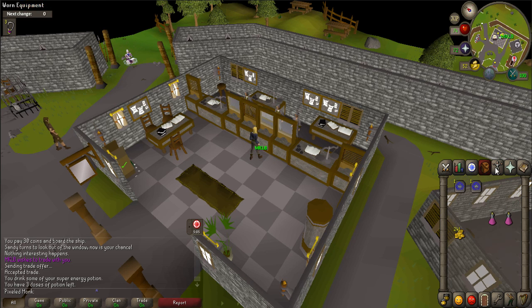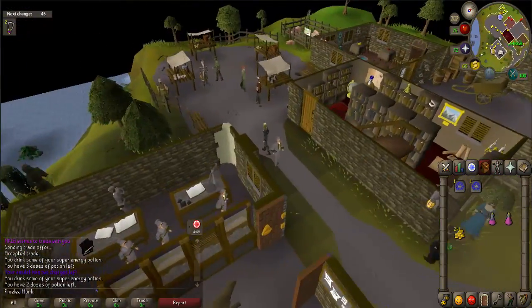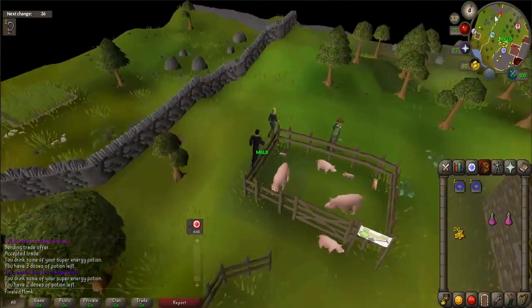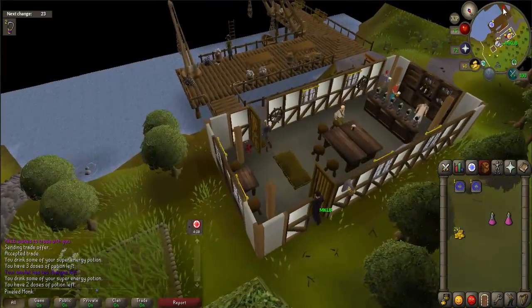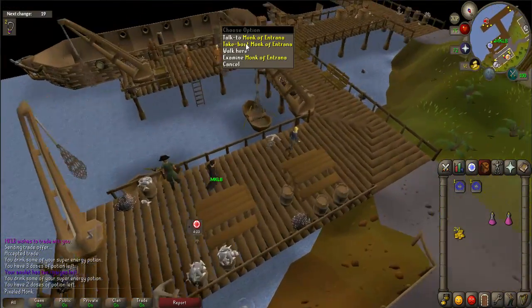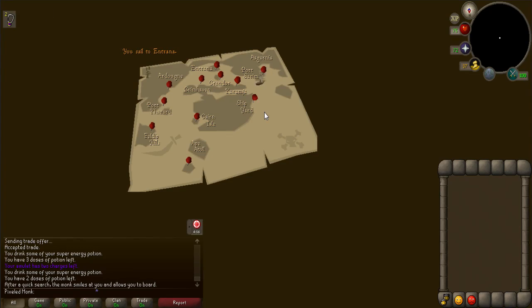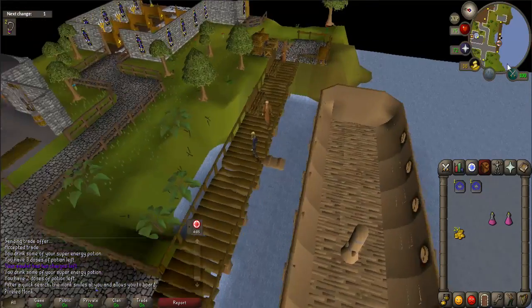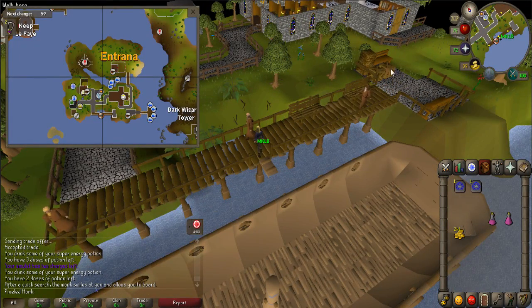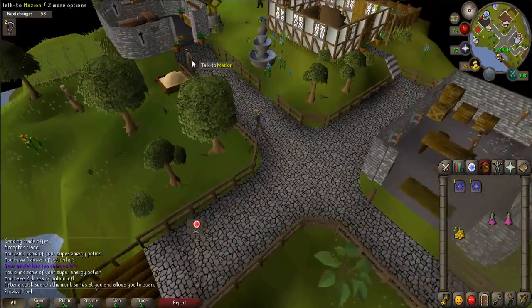The easiest way to get to Entrana is by using an Amulet of Glory to Draynor Village and walking to the Port Sarim docks. Once there, right-click on one of the monks and select the take boat option. You will now be on Entrana. Cross the gangplank and walk west to the sandpit. Talk to Mazion — he will give you a head.